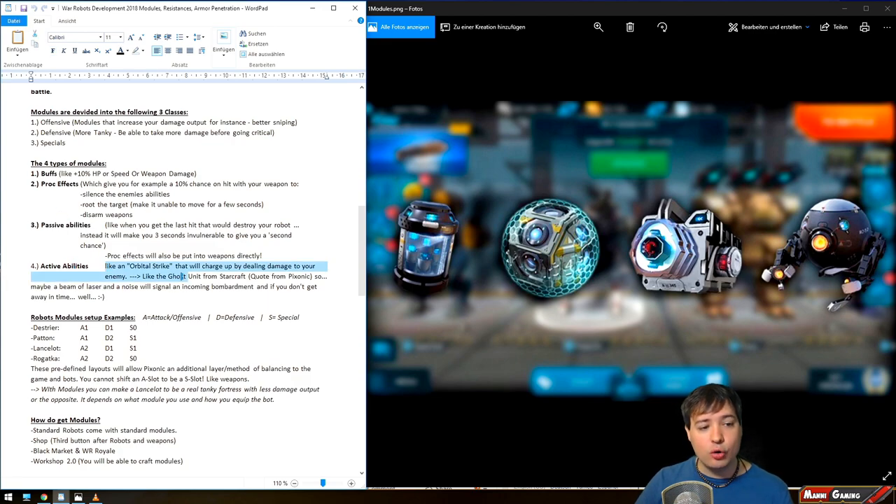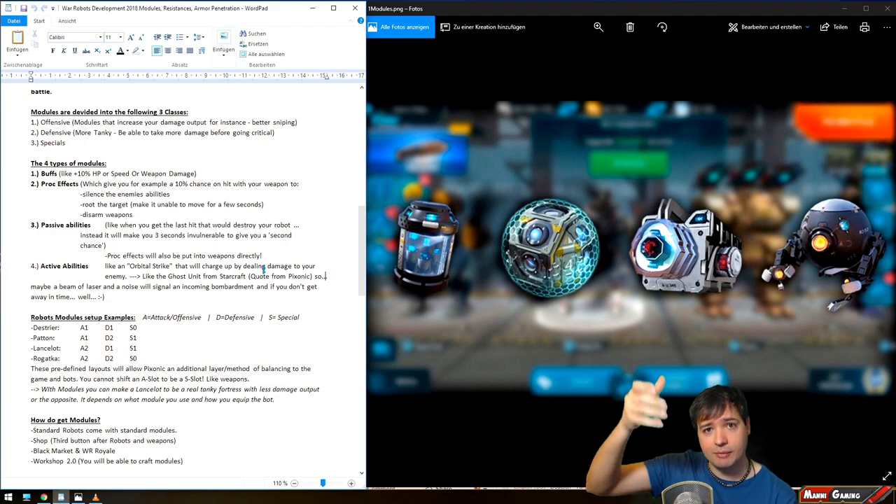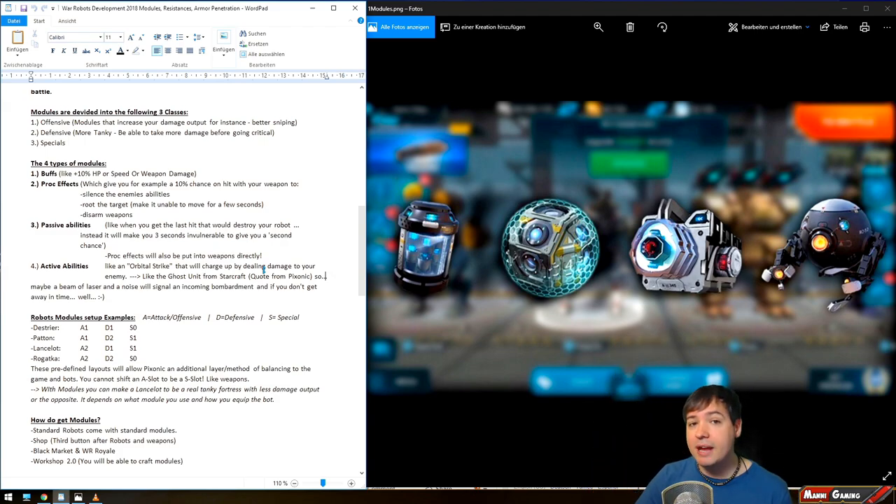The fourth type is active abilities — like an orbital strike, for example. The lead game designer mentioned Starcraft's ghost unit, where you set a laser marker at a certain location and a nuclear or orbital strike comes down after a sound warning across the map. If you're not paying attention to where the indicator is, you may get fully hit. It will also have friendly fire, so everyone in the explosion area — both teams — has to pay attention.